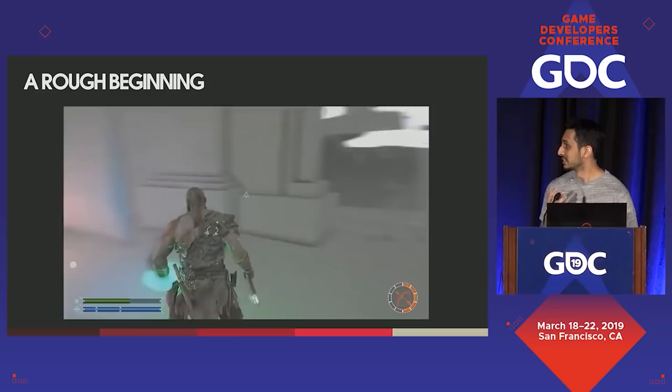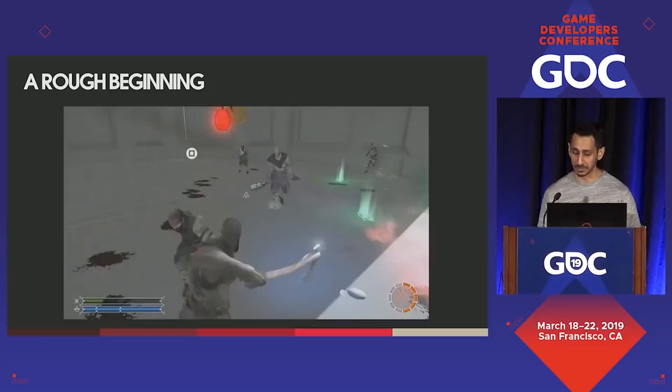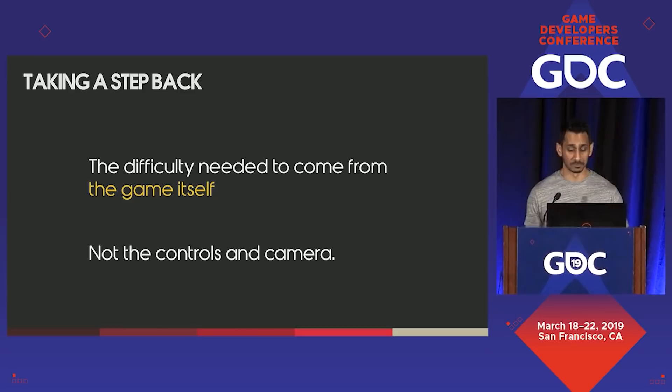Our early attempts of making the camera mesh together with combat did not go well. Frankly speaking, it was terrible to play, and it was almost impossible for players to make sense of what was going on around them. Players just panicked, evaded around constantly, and mashed buttons without a semblance of strategy because the combat systems were fighting the camera in a way that made gameplay extremely clunky. To solve this, we had to reevaluate our combat late into the fall of 2016 and go forward with a new strategy: remove as much clunkiness as possible so the difficulty came from the game itself, not the controls and camera.